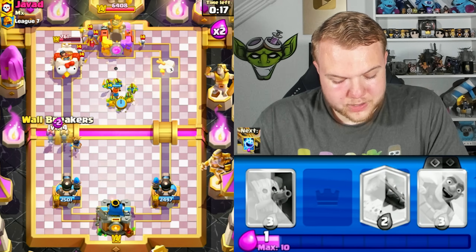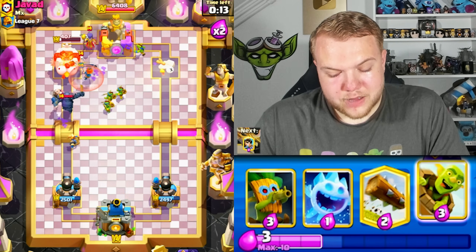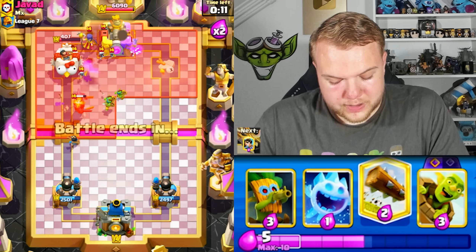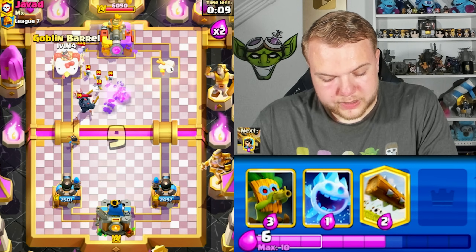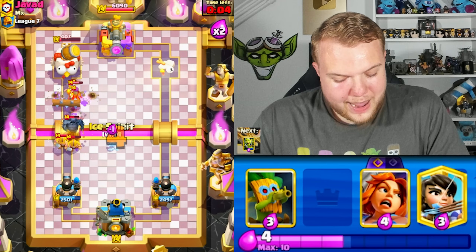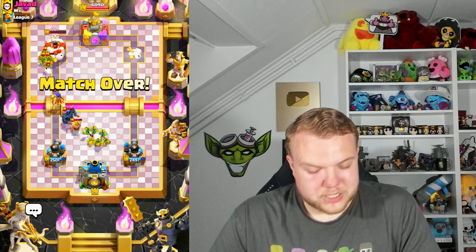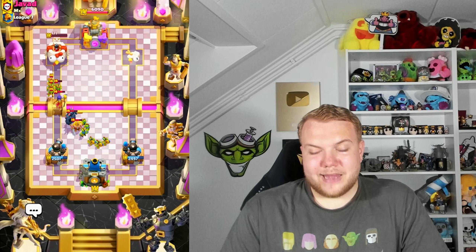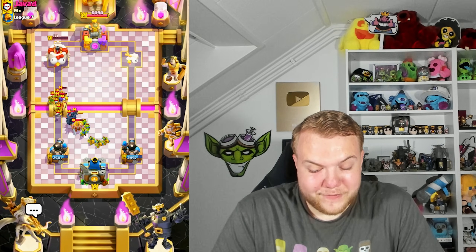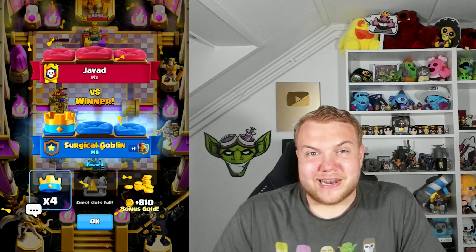Princess to clean up those minions, keeping pressure — valkyrie, goblin gang, wall breakers. Only 15 seconds left, so at this point if we just force him to defend the left side tower we should have the victory secured. Only 10 seconds left — no way he can take the tower. Golden barrel, ice spirit — left side tower was down to 171 HP. Very nice win against the mid-ladder player.